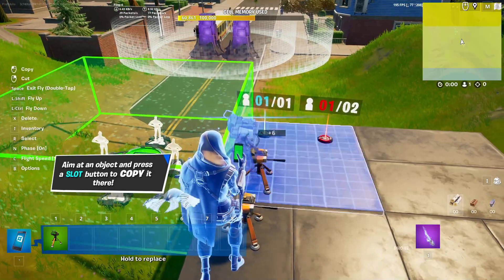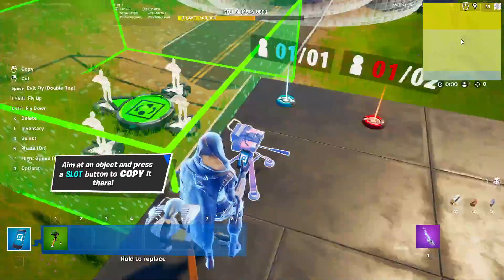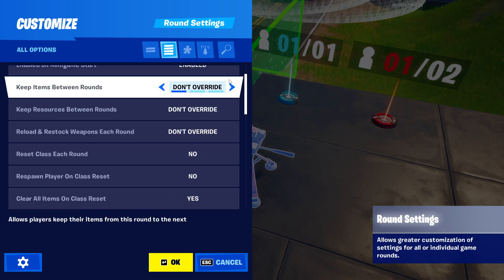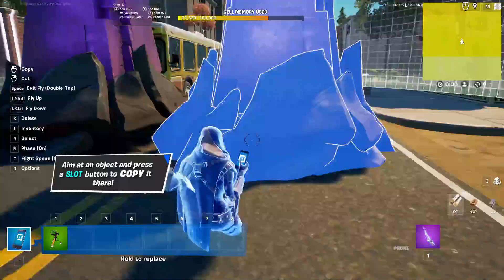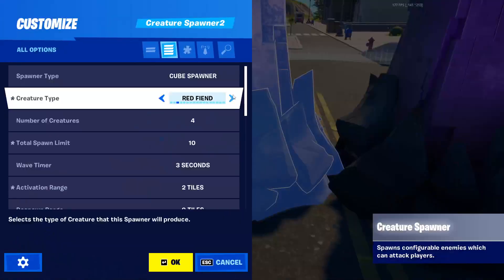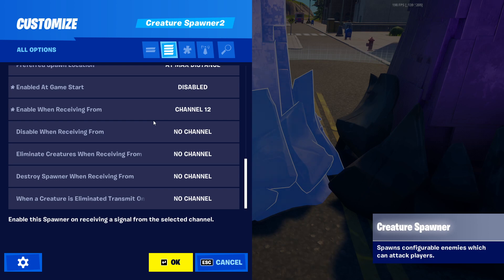What I'm going to do is for single player, create something for round one which would allow me to then send on a channel. Looking at this — this one is already active if I recall, and this one is only active when it's receiving on channel 11.